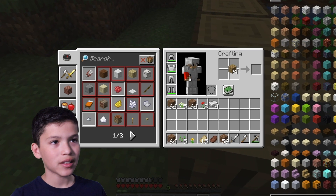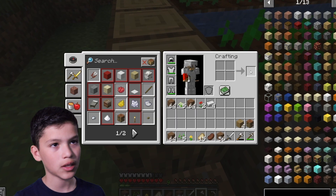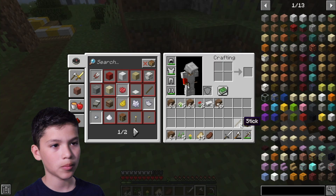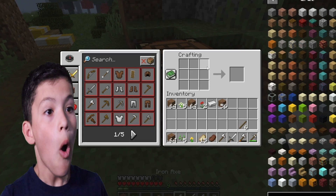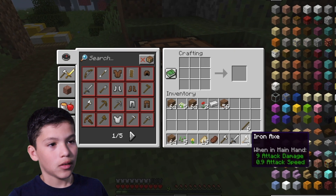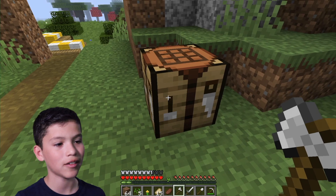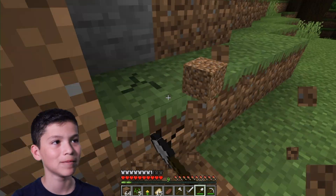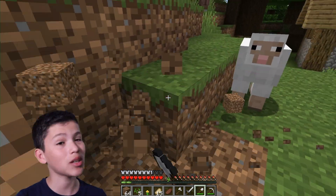Now we can make sticks — crafting table, and then some sticks. We place down our crafting table and then make... wait, not an axe, I meant shovel. Oh thank goodness we have one more piece of iron — that was close. Why did I say axe? I almost could have not made it, really. At least we got one extra iron. We're so lucky.